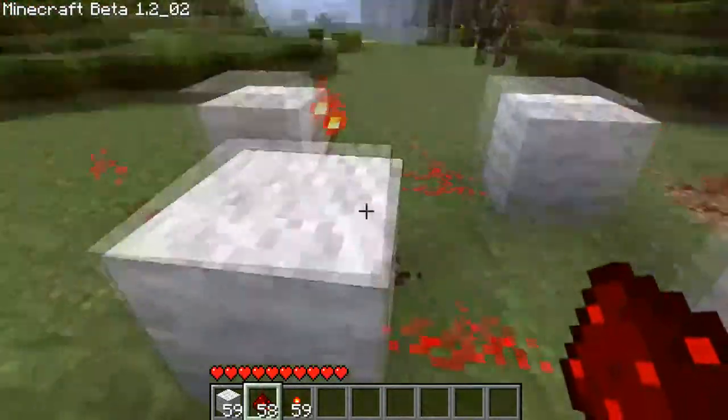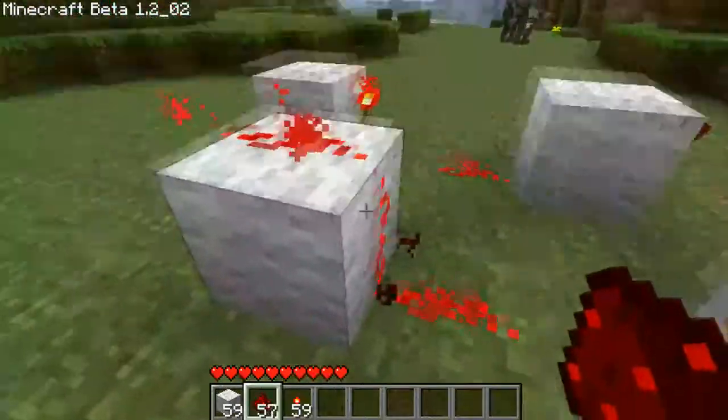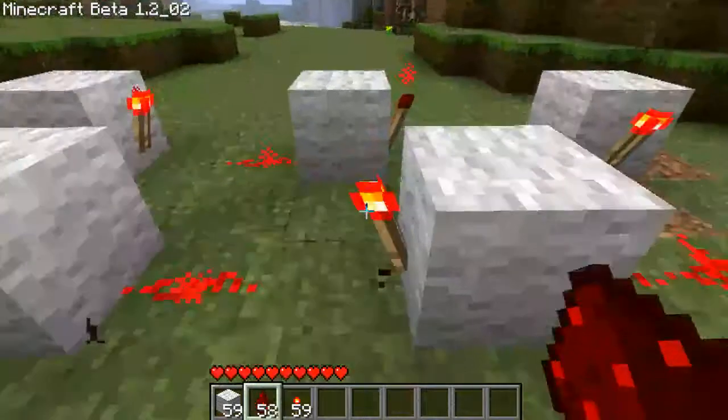So you have two options: place it on top of the block and then go like that, or you can draw it from the torch, which is generally what I do — but it's up to you.